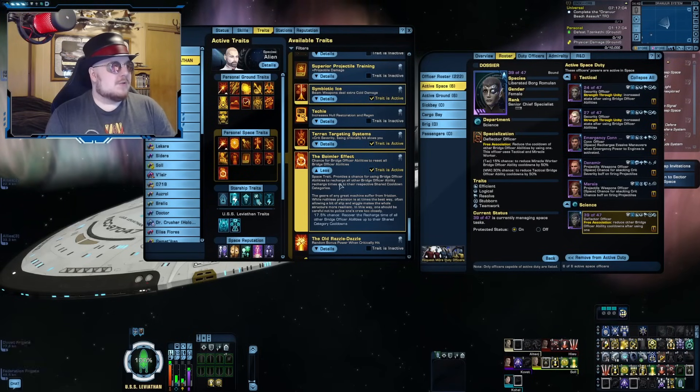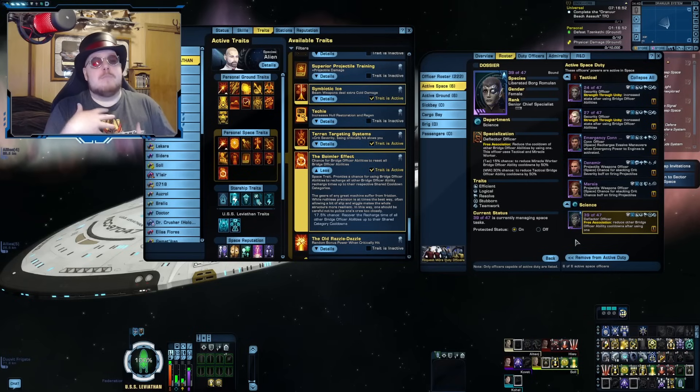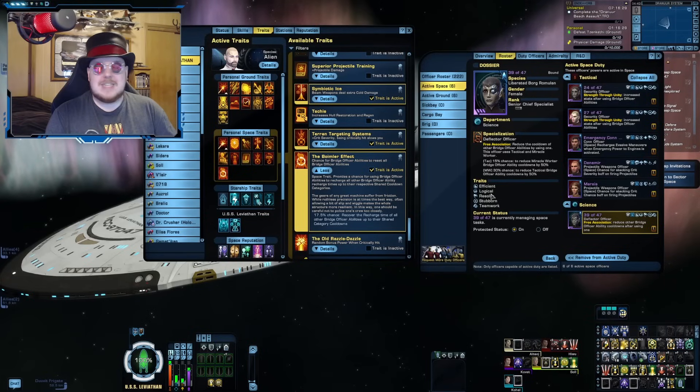The really expensive part is the of 47 duty officers — especially if you have multiple ships, you're basically going to need one of these for every specialization, and possibly even for the normal divisions as well depending on your build. For example, the tactical Miracle Worker combo really suits this build, but if I were using a science build with this setup, I would definitely want science and temporal instead.